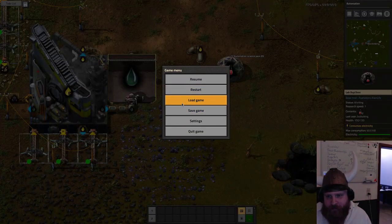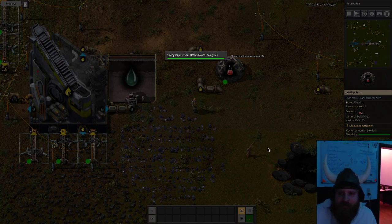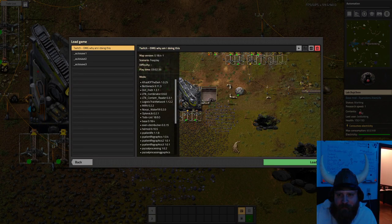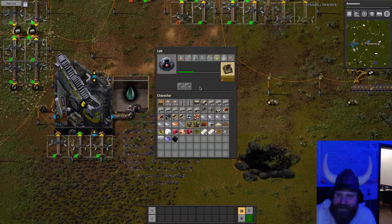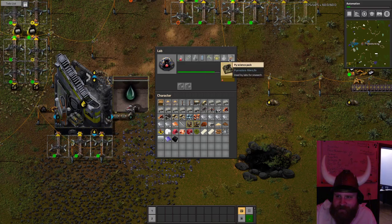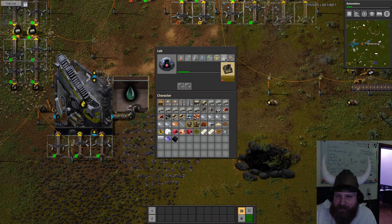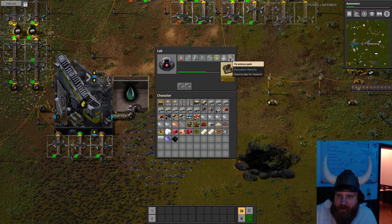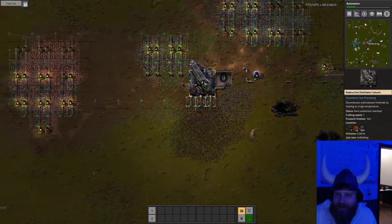Throw it in. Save it. How long did it take for us to get here? Three hours and two minutes! That's the landmark! Eight science packs — there's something behind space science. That's a bit intimidating. But we have science going! Woohoo!